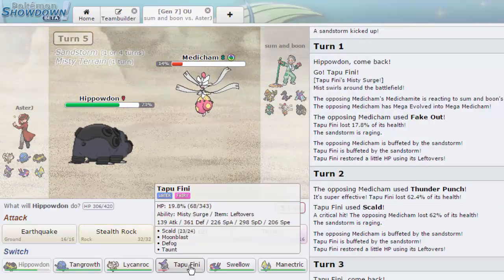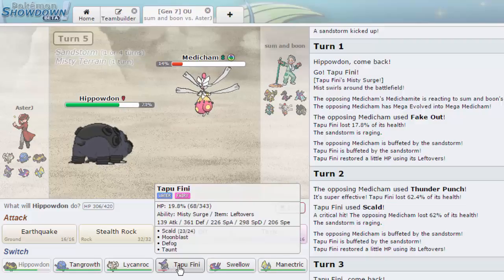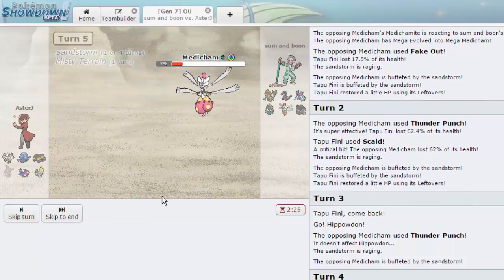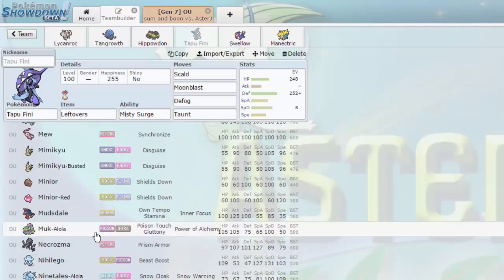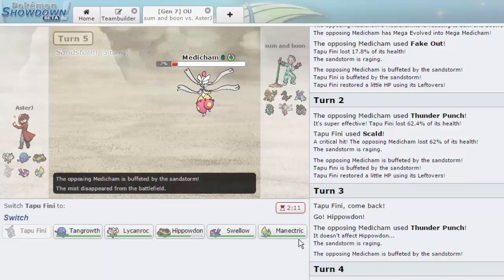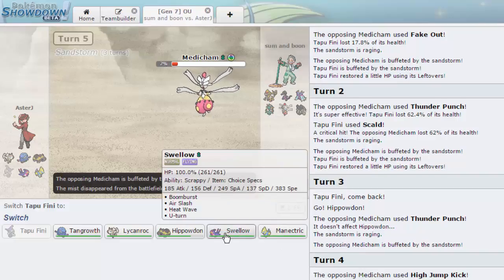His High Jump Kick did a little too much for comfort — it did 77%! Okay, we gotta sack Tapu Fini here — it's not too useful this game. It goes down to 7% and now I need to look up Alolan Golem — Rock/Electric. We can go into Electric except it resists it. Kommo-o is part Dragon/Fighting. I go into Swellow for a U-turn — that seems like the most viable option.